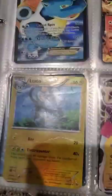Let me get on to X and Y base set. Flash Fire - I've got the Charizard! Dragon Knight EX, Furious Fists, Primal Clash. Roaring Skies - there we go, Zekrom. Roaring Skies, that means more Ray Ray.